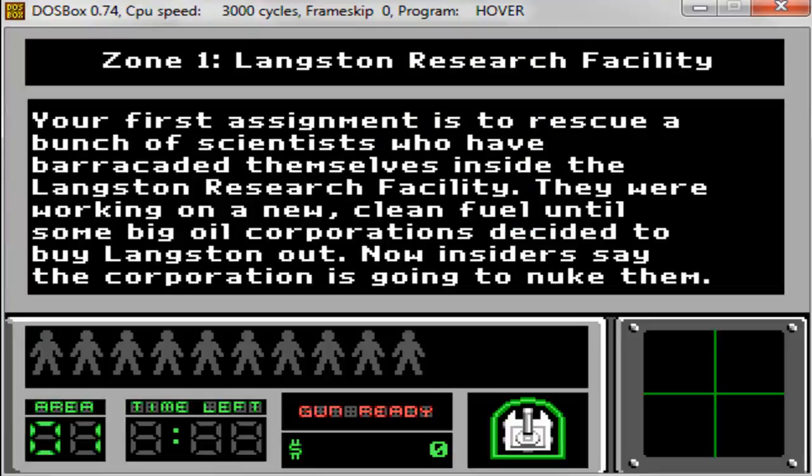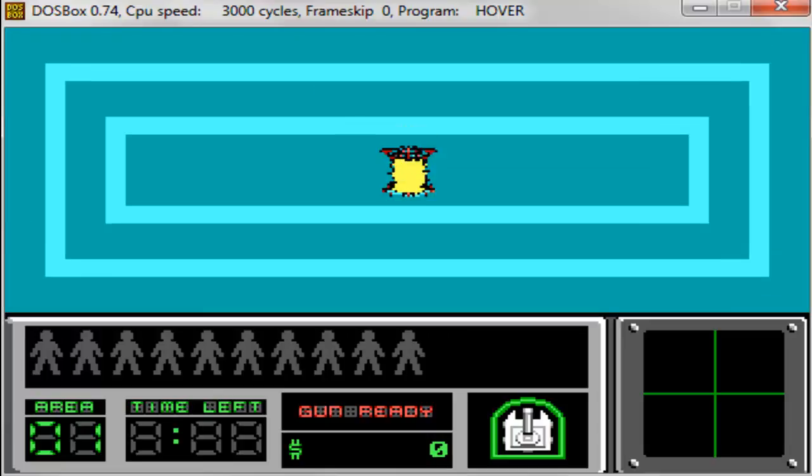Start at level 1. Your first assignment is to rescue a bunch of scientists. I guess you're a soldier and you rescue scientists.